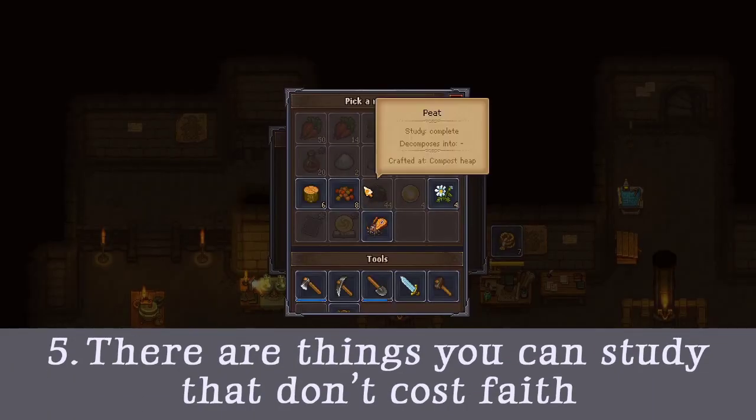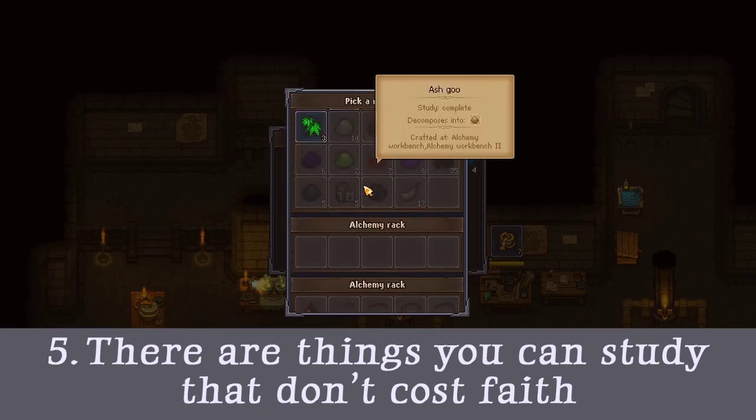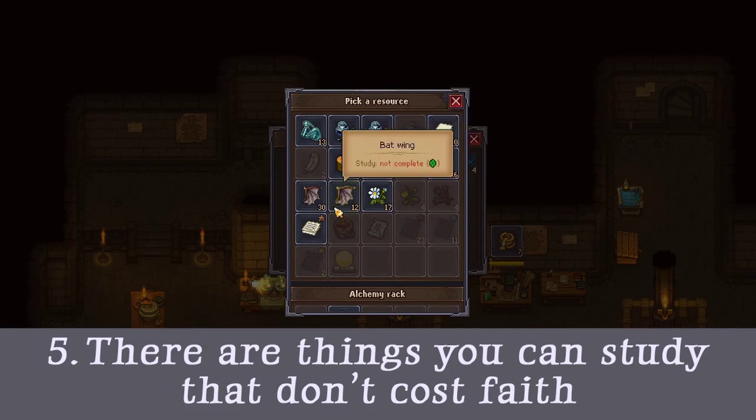Tip 5: There are things that you can study that don't cost faith. Usually most things cost some faith to look over on your study table,